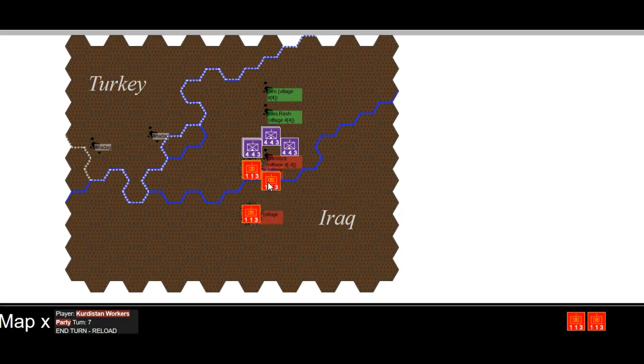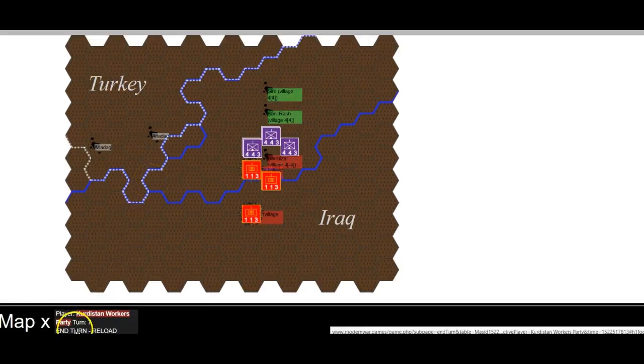They're getting weaker — 2.45. They could stay there and recover, or move back in here and cause a problem. I think I'm going to stay there and try to recover. What I did realize is that I didn't take out this hex — I could have shuffled things around a bit and moved into that hex, which would have given me an extra 10 percent. So we're just going to hold.